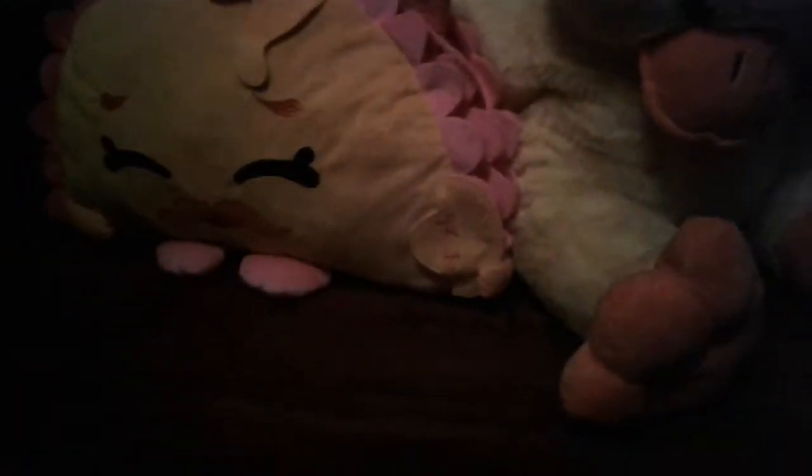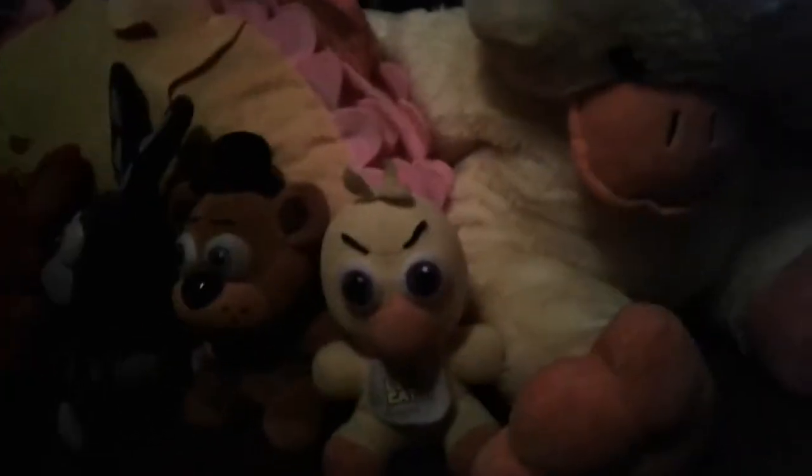Time for the little guys! First little guy, we got this — we have his band friends. We have Bonnie, Chica, Foxy, and Golden Freddy. Let's put him right here. I have the cupcake — I usually call it the FNAF 1 Cupcake, although it does look like the FNAF 2 Cupcake.